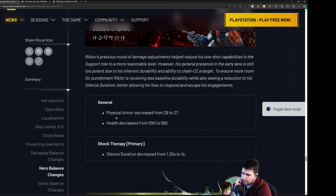Riktor — physical armor decreased by 1, health decreased from 590 to 580, and they finally lowered the silence from 1.25 to 1 second. It helps but isn't as much as many would have liked. His kit still sounds pretty overloaded — it's nice that he's getting squishier but that one hook still applies so much pressure.